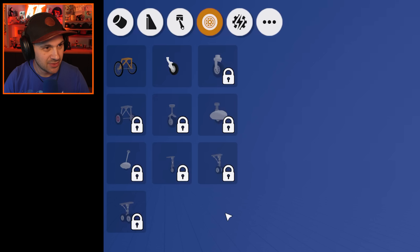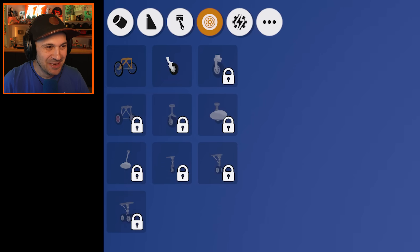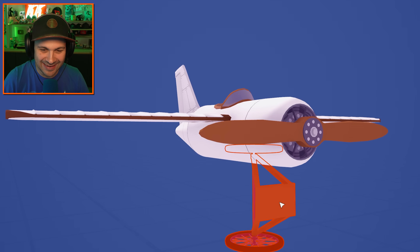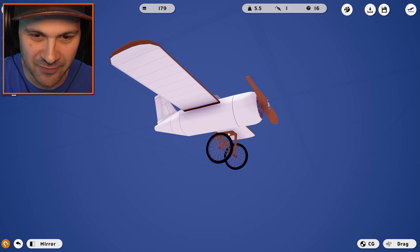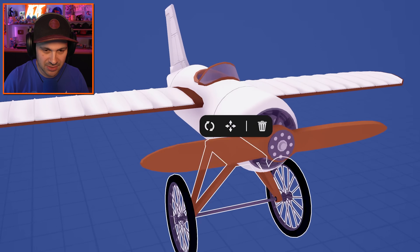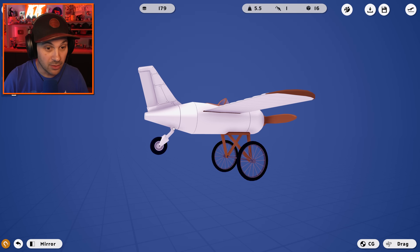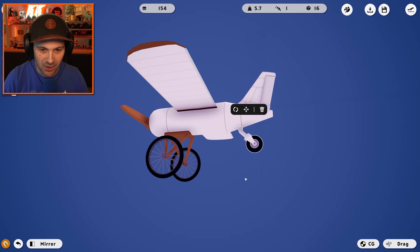Wheels. What is this? Oh my gosh — a bike wheel. Oh no, you ruined it. That's not right, but we can fix this. There. We want to center that. Yes — the dream. We need a wheel in the back. Small rear wheel. Legend. That's so crooked. There you go.